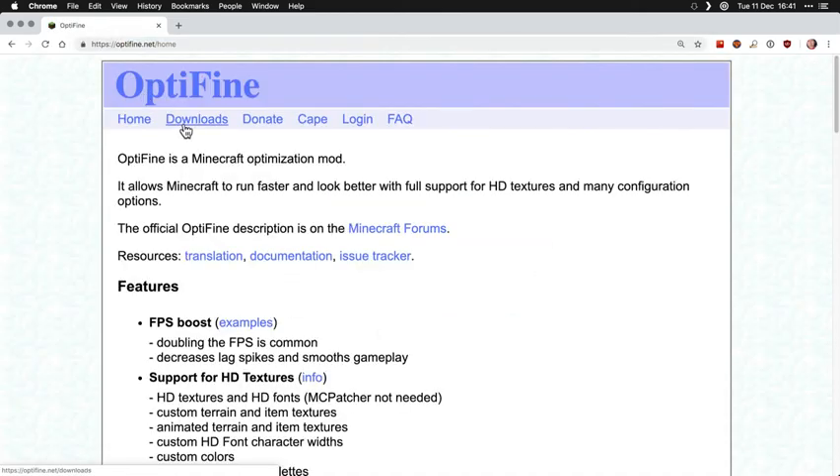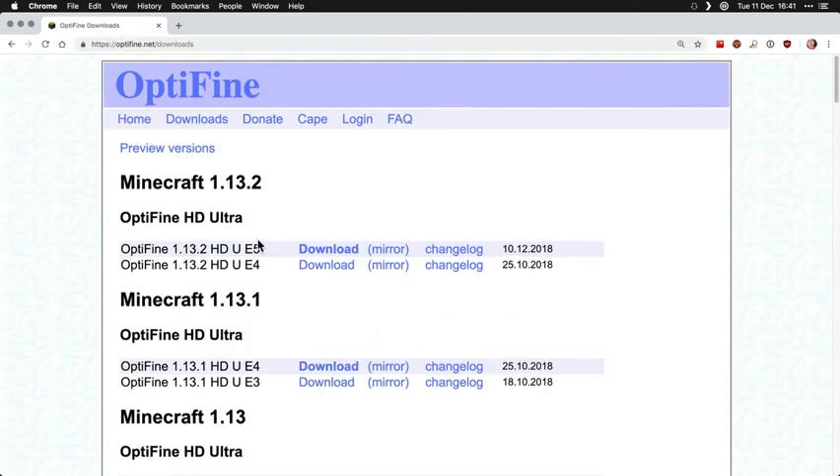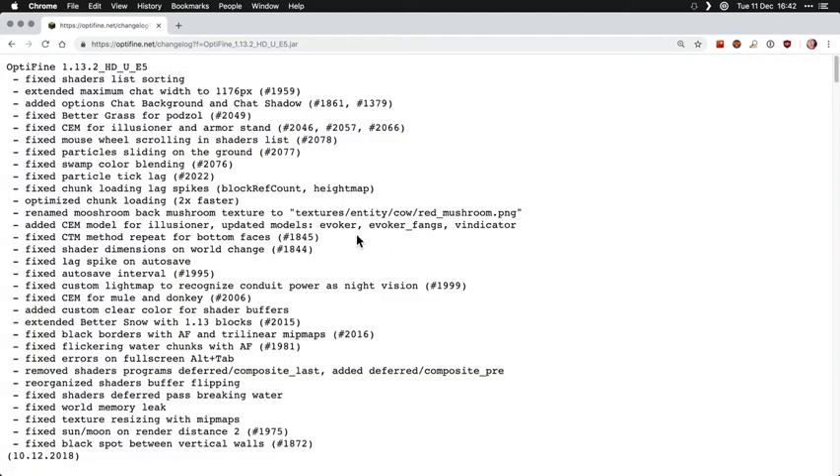Hi there, Flores here. If you log into Minecraft, you'll get the notification that E5 is out for 1.13.2 of OptiFine. This is great because the change log actually has an entry for fixed particle tick lag. And I think that's related to the vector system and all that sort of stuff. So particles from fireworks might no longer be a problem.